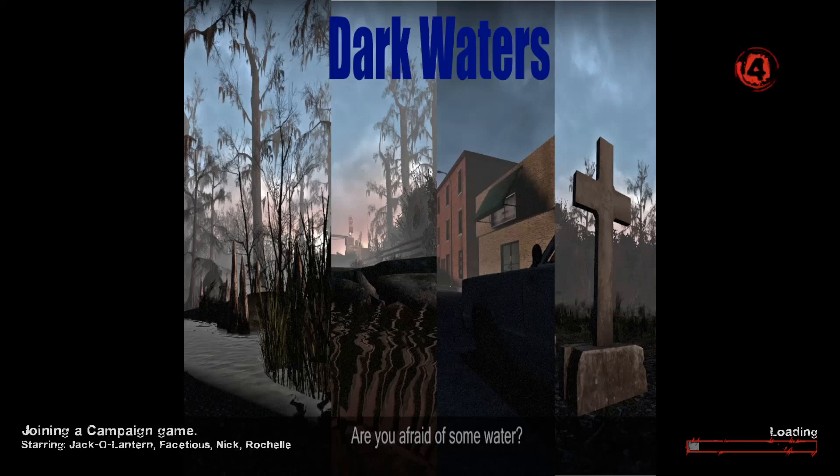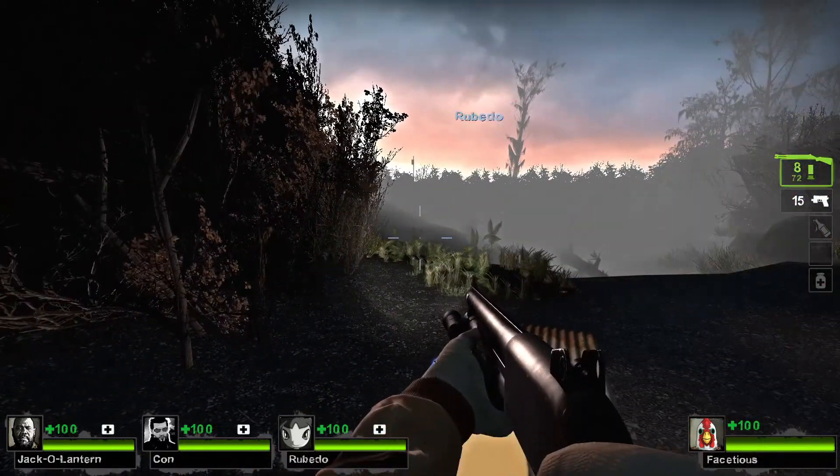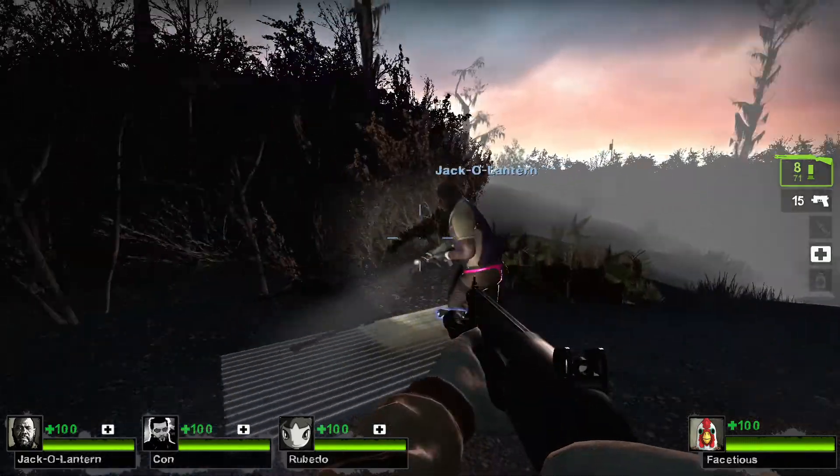Hey Jack, if you see a smoker, kill it and walk into its smoke cloud. Alright, so Dark Waters. Dark Waters is a campaign that sort of, I think, sets the bar for what bad Left 4 Dead 2 campaigns are like. Alright, cool, we can just open with that. Let's go with it.